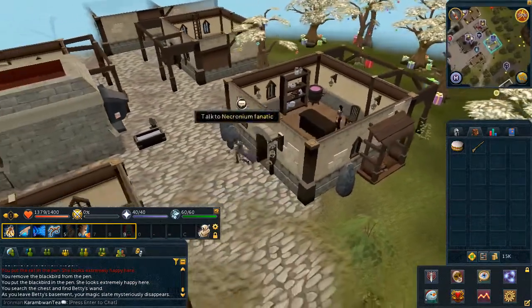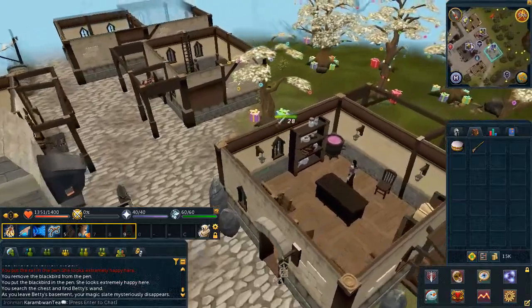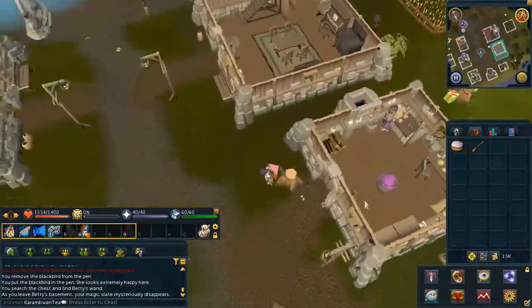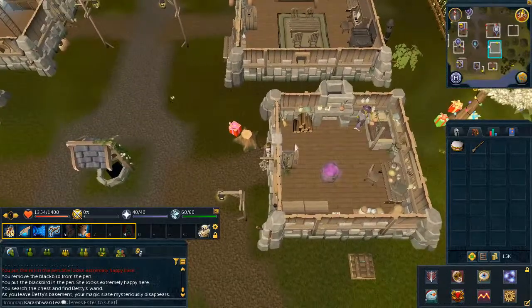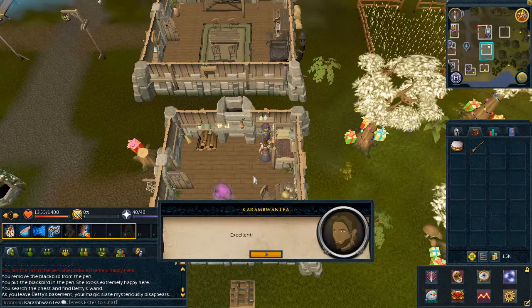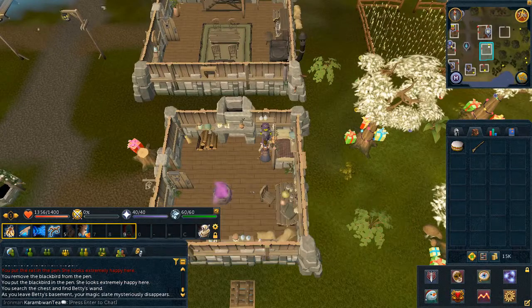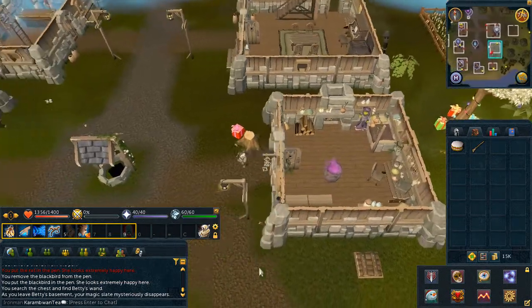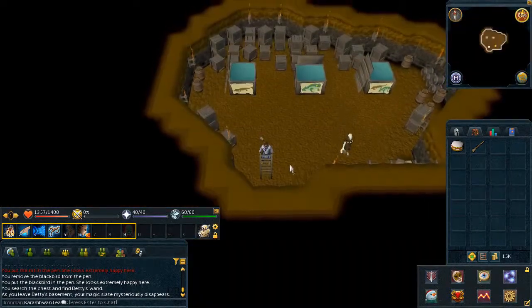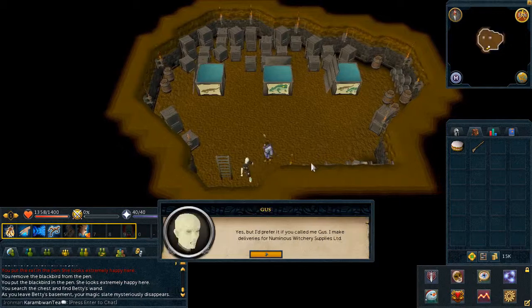Now let's go ahead and run to Remington and speak to the last witch, which is Hetty. Speak to her and choose the second chat option. Enter the trapdoor just south of her house and speak to Gus, choose the first chat option.